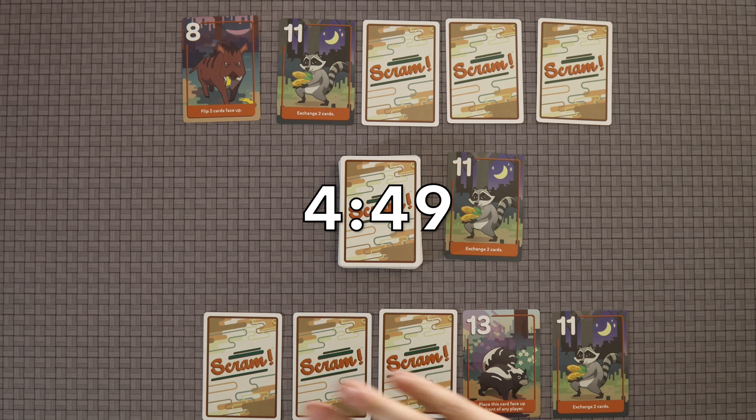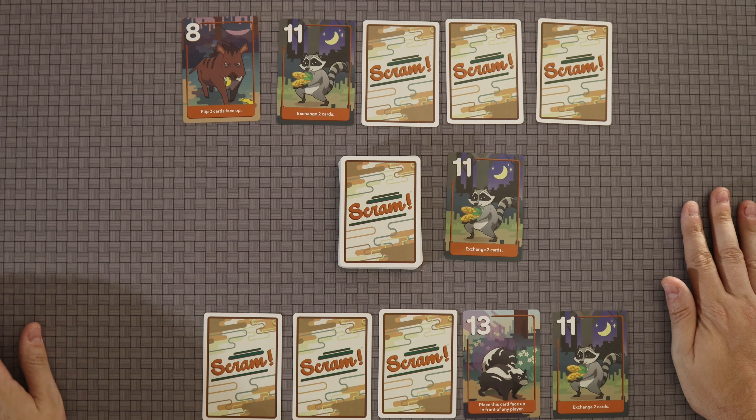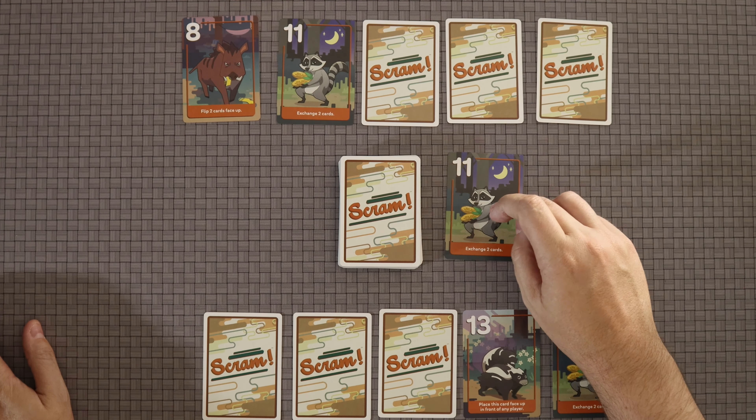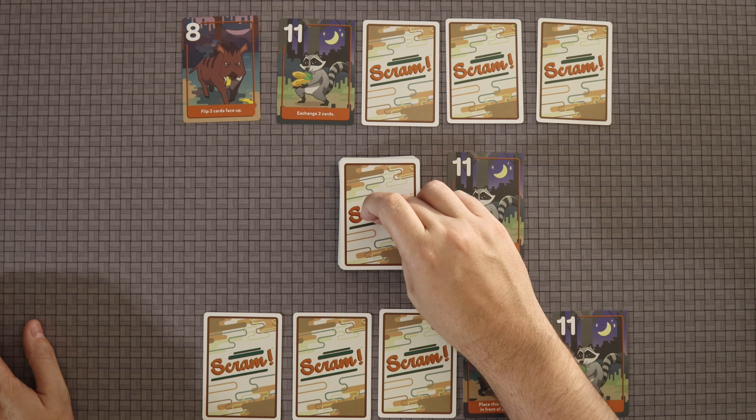For those of us still here, let's quickly talk about how this game is played — it is very simple. On your turn, you will either take the card that is face-up from the discard pile or the card from the top of the deck.